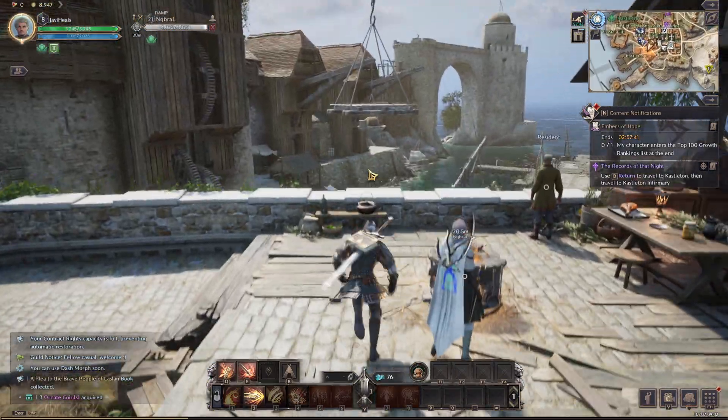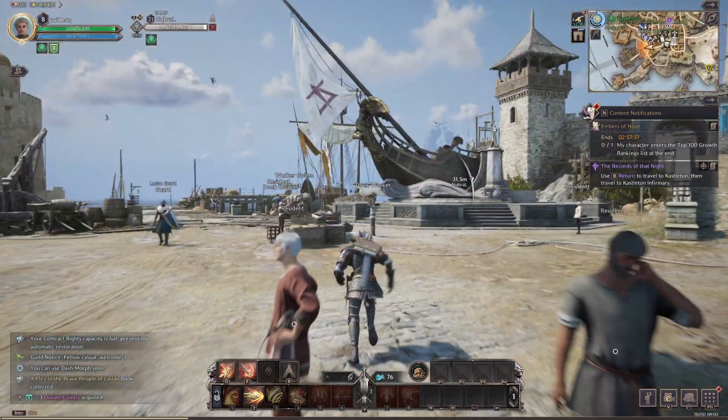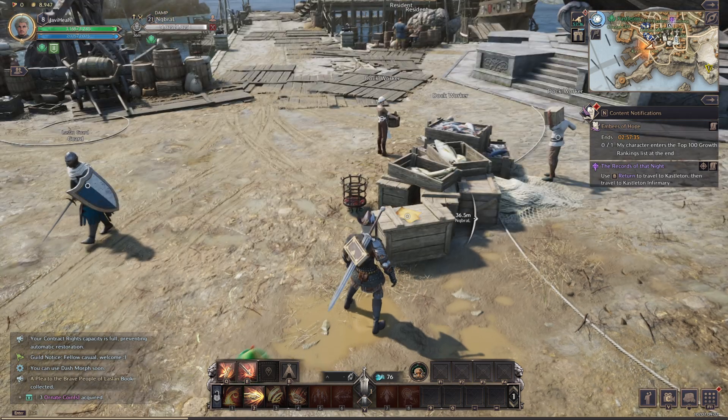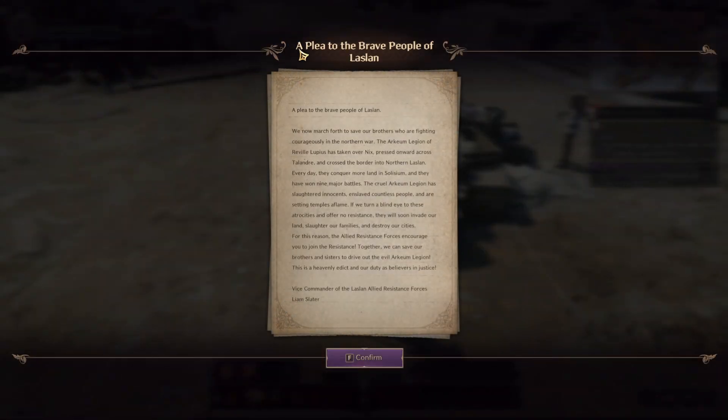We're just going to go down to the port, which you can't miss — it's pretty obvious. And the book is just here; it's this fallen paper on this crate here. If you look at this, that is a plea to the brave people of Laslan, and there you go.